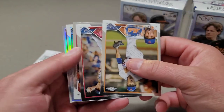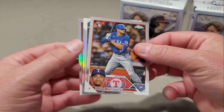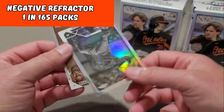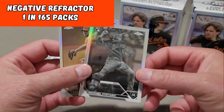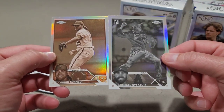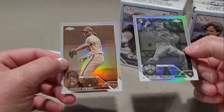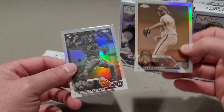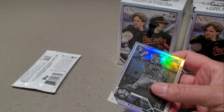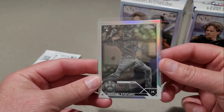Edwin Diaz, Max Freed, Bubba Thompson. And our last — ooh, okay. Back to back: one's a negative and one's a sepia. We got Michael Stefanik for my Angels — rookie, that's nice. And we have a Corbin Burns as the sepia. Back to back on those, not too bad. Definitely take the negative for my Halos.